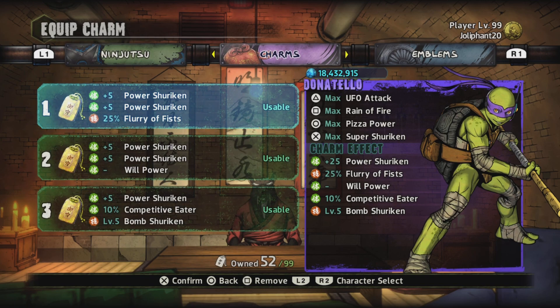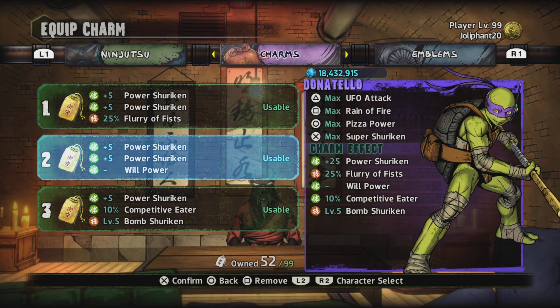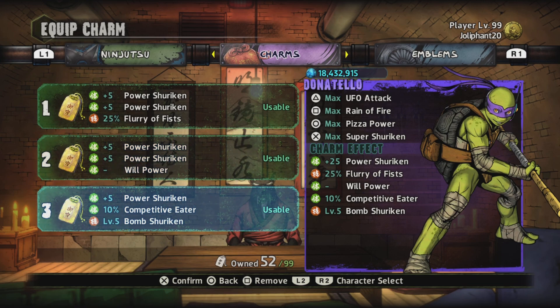The charms we'll be using: Power Shirking, Fury of Fists just in case Donnie needs to attack, Power Shirking again, Willpower, and Bomb Shirking. That is going to be it for today. Make sure you like and subscribe — I'll see you in my next video, peace out.